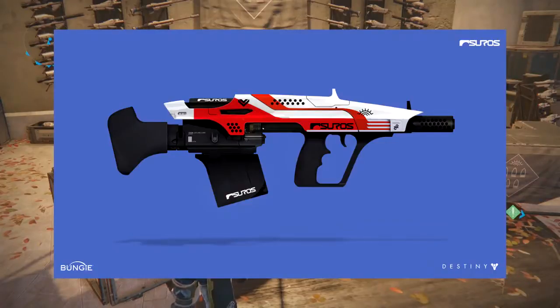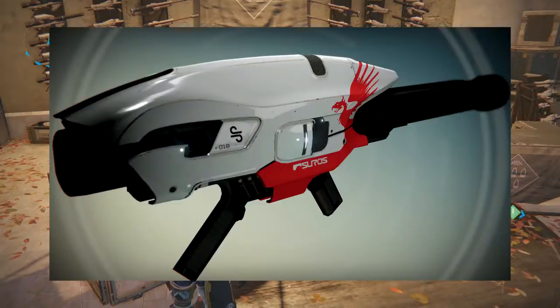The next picture is actually the same pulse rifle — I think it's an early rendering. So here's the actual in-game render and then here's an artist's depiction of what they were planning. It's not curved but still pretty cool. It shows the general styling of the Suros. Next we have the Suros rocket launcher.